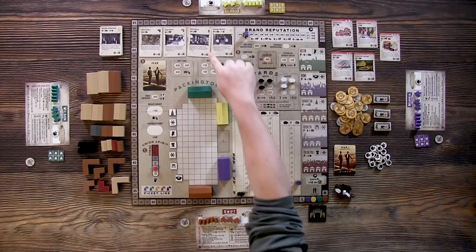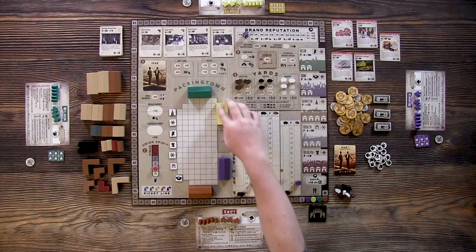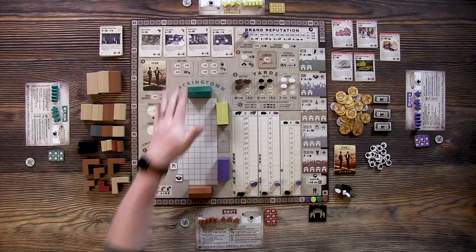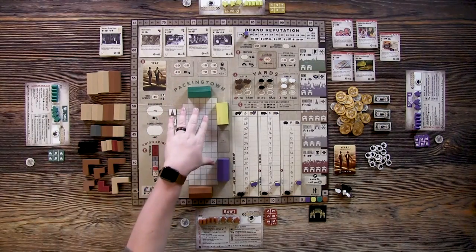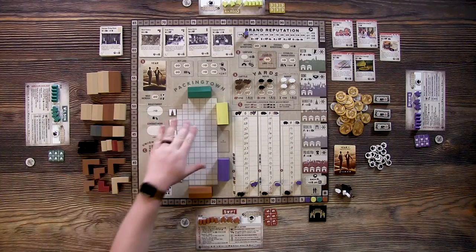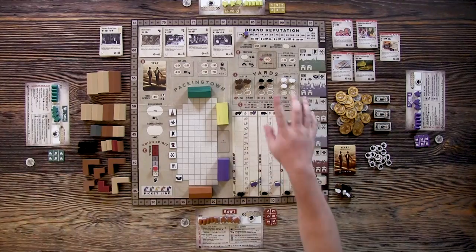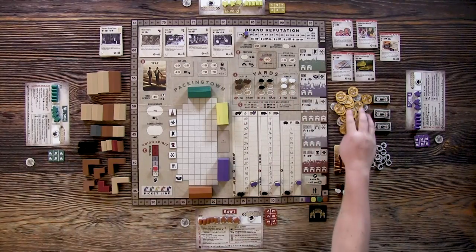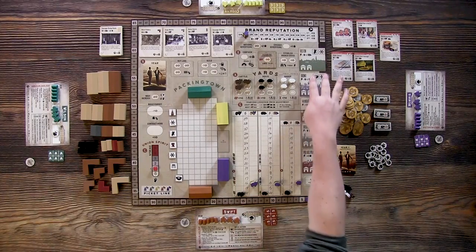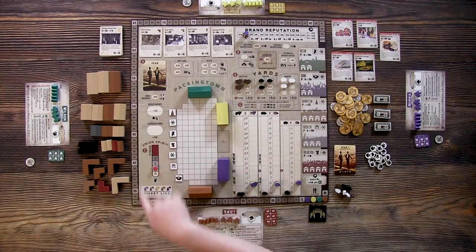The board is set up here in front of me for a four-player game. Each player has their meat processing plant in Packingtown, on one side of the board, where you'll be able to expand with more buildings. On the right side you have the stockyards, where you'll actually be able to slaughter the animals and gain cash based on how valuable your meat products are. You also have the district houses, brand reputation, and the union tracker.